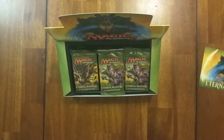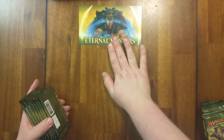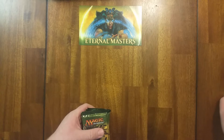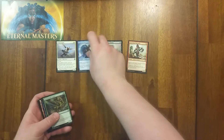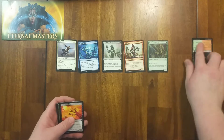Let's see, how do I want to do this? Let's just take these out. We'll do them in packages of eight, and I'll check to make sure that it's recording okay as I go along. I have to resist the urge to comment on all the cards. I'll sort by color: white, blue, black, red, green. Then we'll have a spot for artifacts, lands, and multicolor.